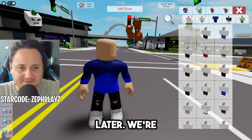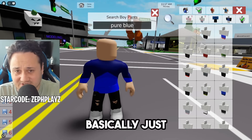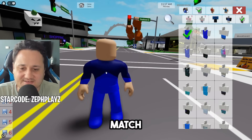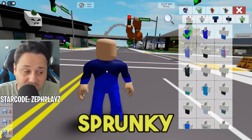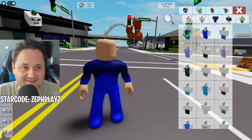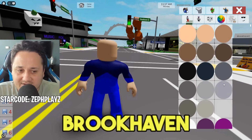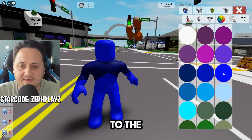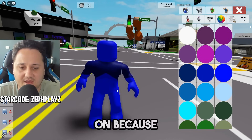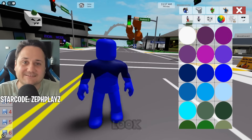Whoever made this shirt is an absolute legend because it actually matches with the rest of the character. We're going to go over to pants and search for pure blue — we basically just want some blue pants that match up with the shirt. Right here we have the Jevin Sprunky shirt with the bit of the robe and pure blue pants. This is looking absolutely epic. Click on the little red guy and we have to match the skin tone to the Jevin character — we want to go with this blue right here because it matches with the rest of the outfit.